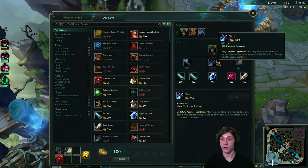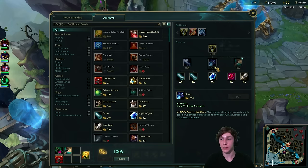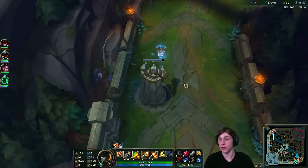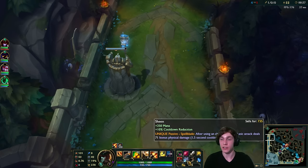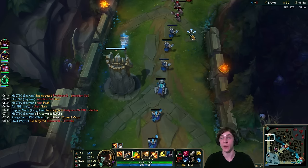Instead of the Phage I'm going to buy Sheen and boots. I like this better because I don't really need the Phage right now — I need the Sheen for the CDR, the extra mana, and that spellblade effect. The spellblade effect is so powerful.